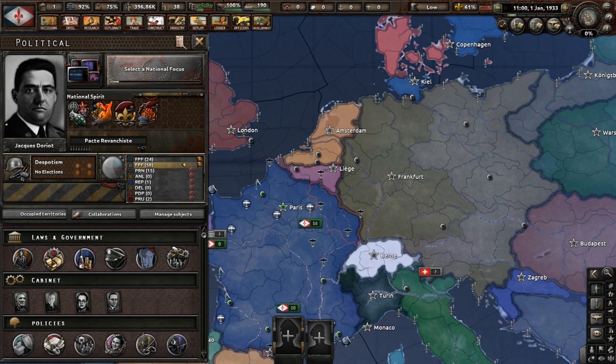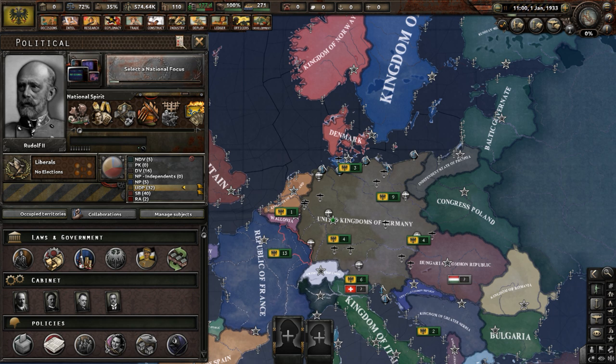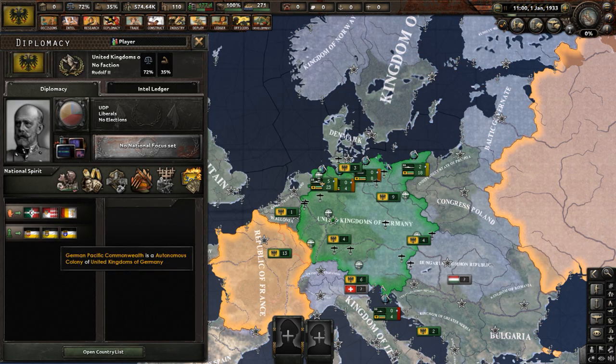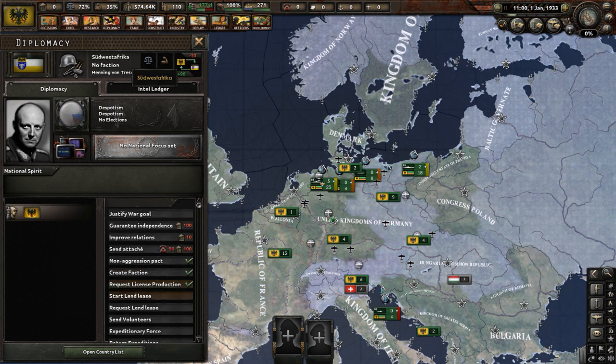Now let's talk about countries with fully playable content, such as the Republic of France. In the lore of Pax Britannica, an ultra-nationalist regime took over after France lost the Great War. France plays the part of the German Reich in this timeline — it suffered a brutal defeat, and in the aftermath became a nation that wants to strike back. The United Kingdoms of Germany came out on the winning side of the Great War, but following that it kind of dropped the ball. Germany is currently experiencing a political lockdown and suffering from an economic crisis, with three subjects: German Central Africa, the German Pacific Commonwealth, and Southwest Africa.